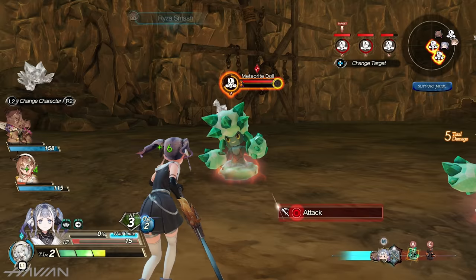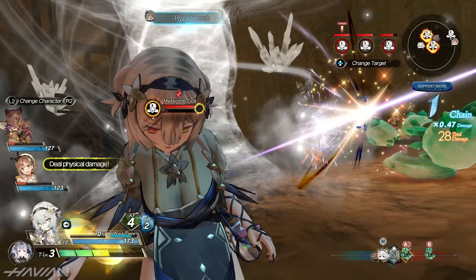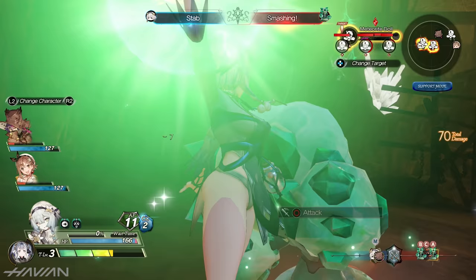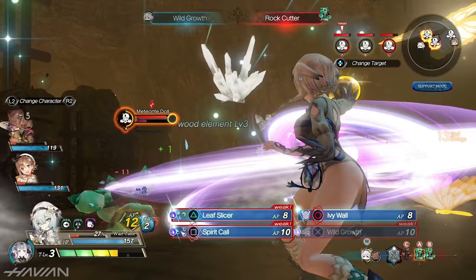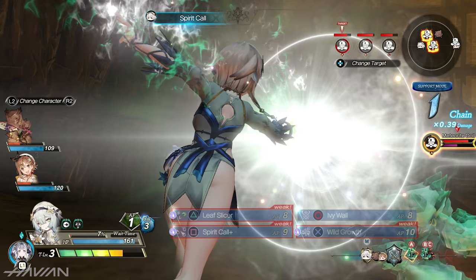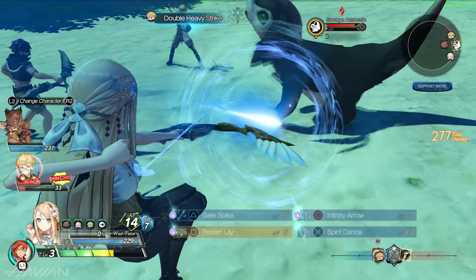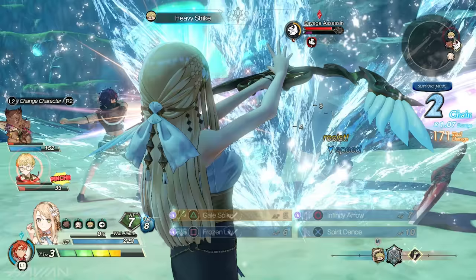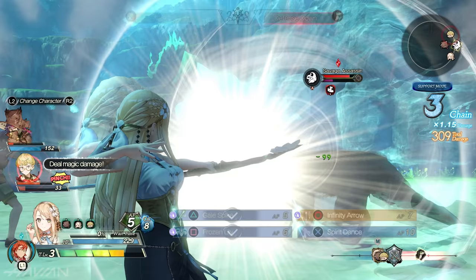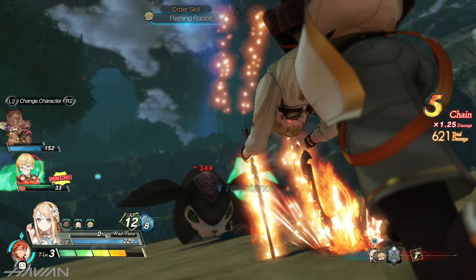You can have up to three active party members in a fight and one support character that can be switched in using the skill shift command. During a character's turn, you can use skill shift to switch out the active character mid-skill and continue the combo with the support character as long as you have enough AP. It's also possible to link normal attacks into skills and follow up with a higher-tier version or other skills, leading to impressive combos that increase skill power and charge a resource called CC, or core charge.